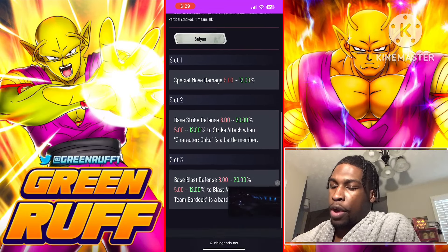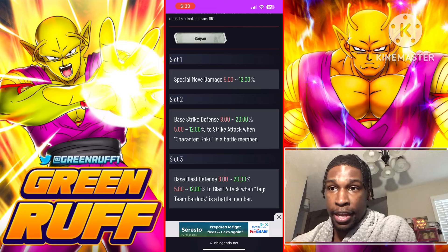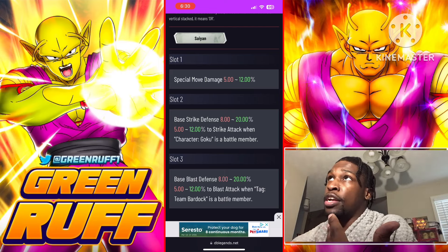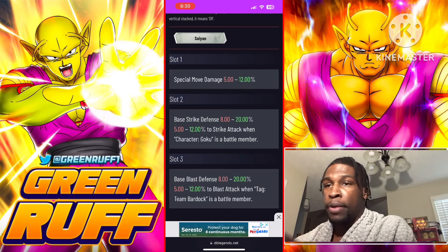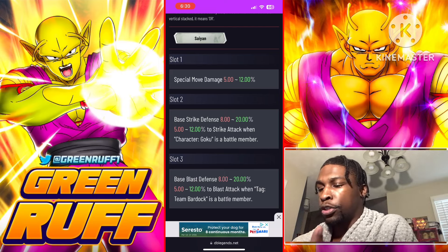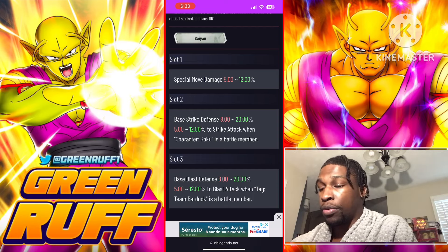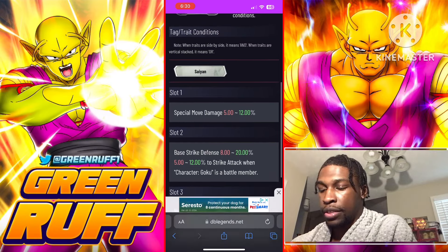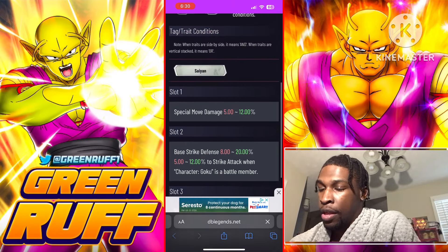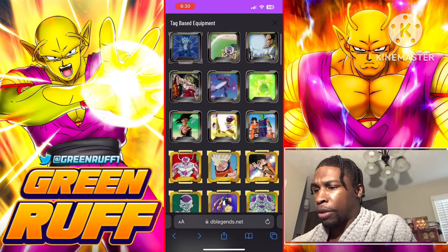If you're rocking him on a Saiyans team with Goku and Bardock — maybe the Zenkai yellow Bardock and Ultra Spirit Bomb Goku — as long as you have a Bardock and a Goku as battle members you can use this equipment. If you rock him with Goku and Bardock together and then Revival, you have that rise-and-rush synergy which is really nice.